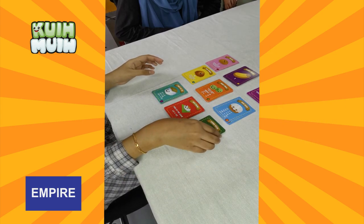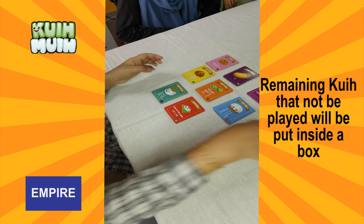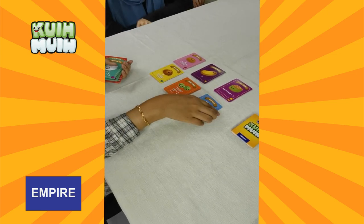Once you are done combining Menu A, the remaining cois that are not in play will be put back into the box. We will not be playing those cois in this Menu A.